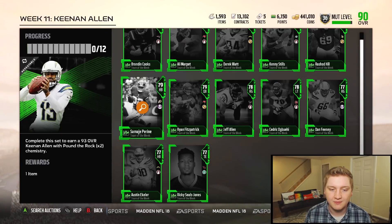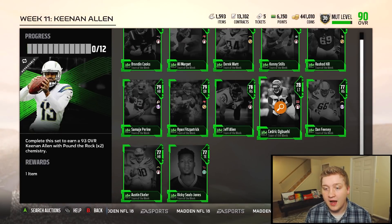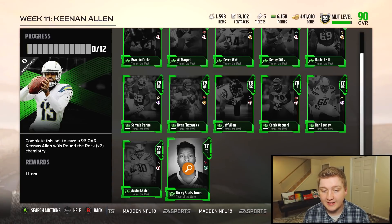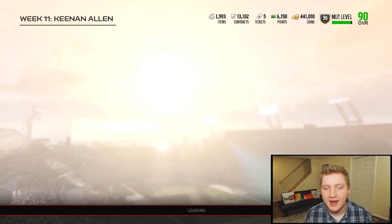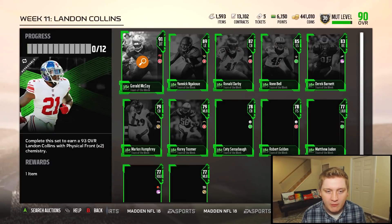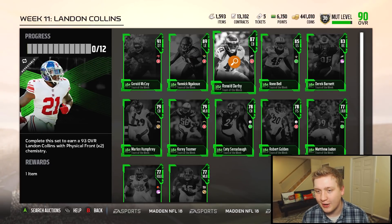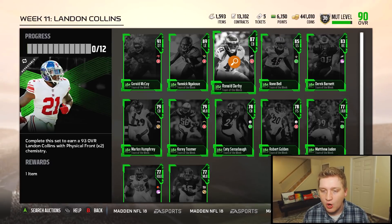Ali Marpet's pretty nice, Kenny Stills is pretty quick, so you've got some awesome cards there. On the gold cards side we got Perine, Fitzpatrick, Allen, Agba, Freeney, Eckler, and Seals-Jones — a ton of guys. They always give you the lesser-known name guys for Team of the Week. On the defensive side, we've got Gerald McCoy, Ronald Darby, Von Bell, and Derrick Barnett — my Eagles getting two defensive cards. I was surprised there was no offensive card.